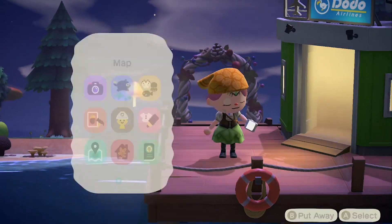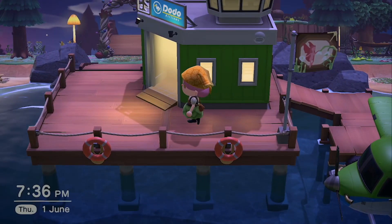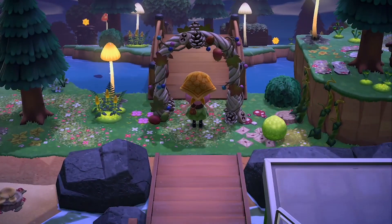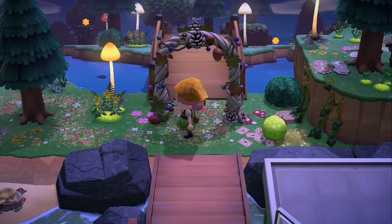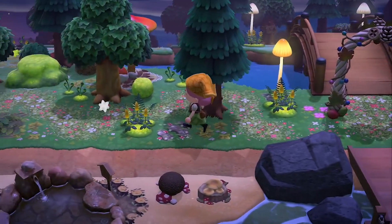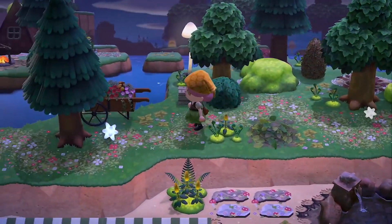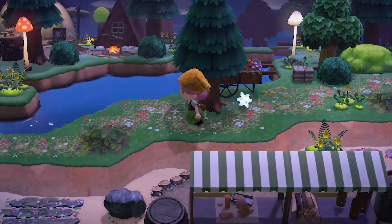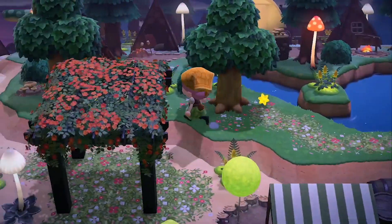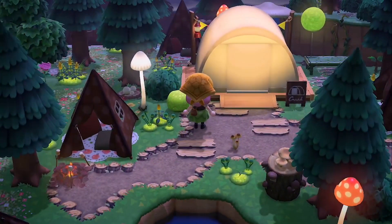Now that we've seen the map and checked out which villagers we have, let's go take a look at this island. Here at the entrance at the airport, you can see we start off with this nice little bridge and this archway, but we're going to turn left from here. You'll be walking through a very foresty and magical area.